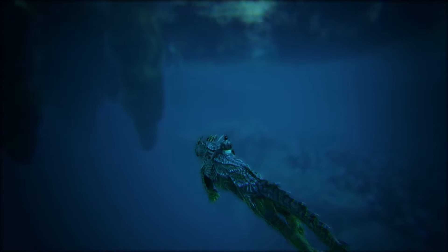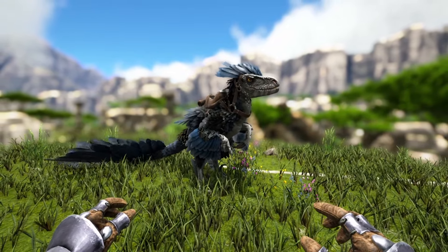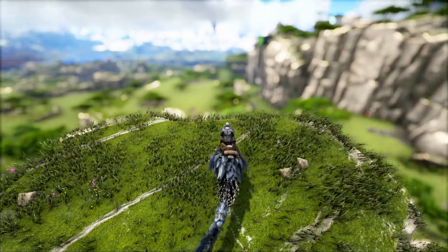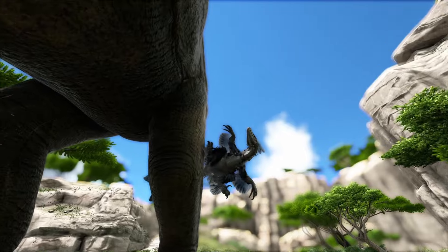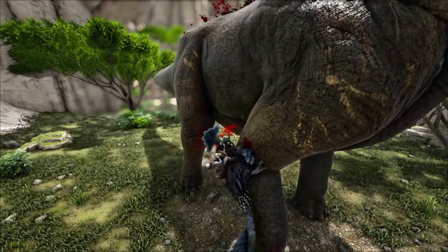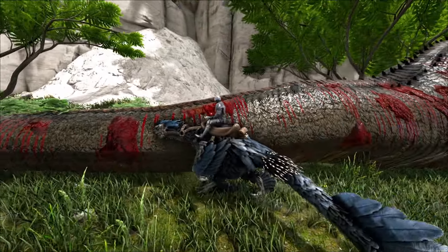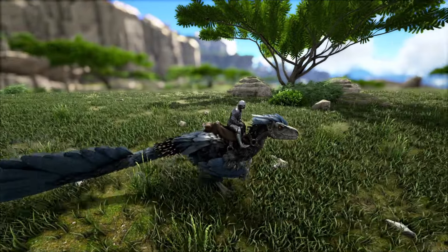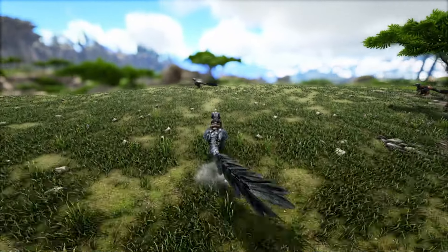Next up we have the Deinonychus. These creatures are super speedy — I generally think they're a little bit faster on ground than the Shadowmane, though they can't go underwater. They can jump around and deal a ton of bleed damage. Much faster than something like a Raptor, they have the pack buff, and are capable of parkour and scaling any vertical surface.